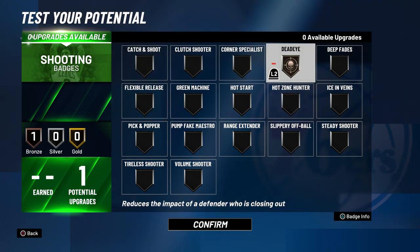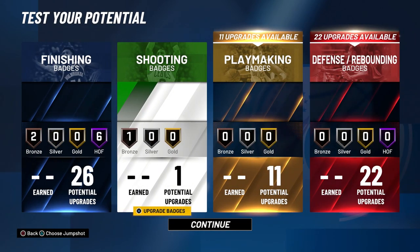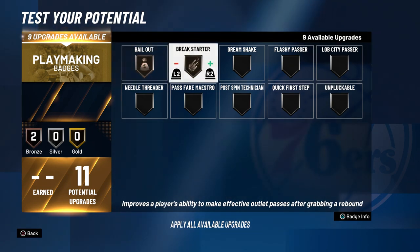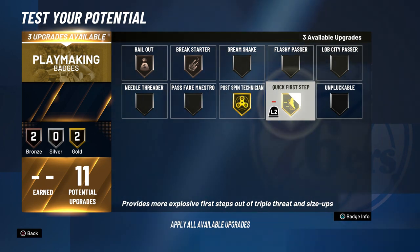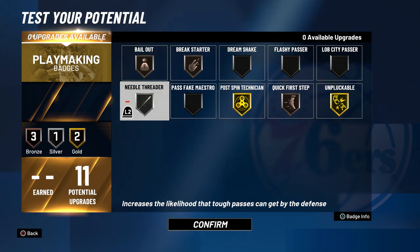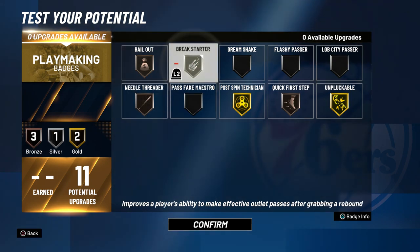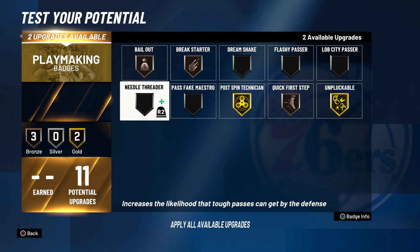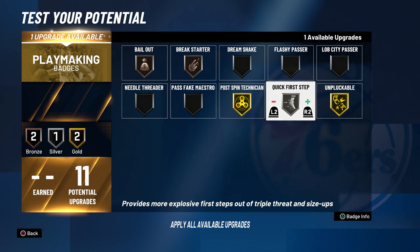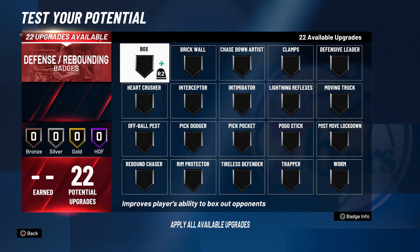For playmaking badges, Bailout is good on any build, and Break Starter is great when you grab a rebound and want to push the ball down the court. For gold badges, use Post Spin Technician, Quick First Step, and Unpluckable. Post Spin Technician helps a lot in the post; Quick First Step is good gold but less effective on a slower build. Unpluckable keeps you from getting ripped.